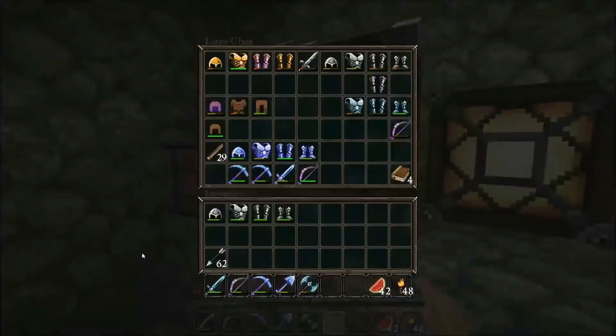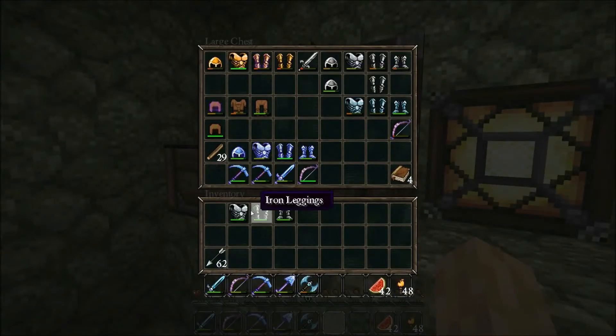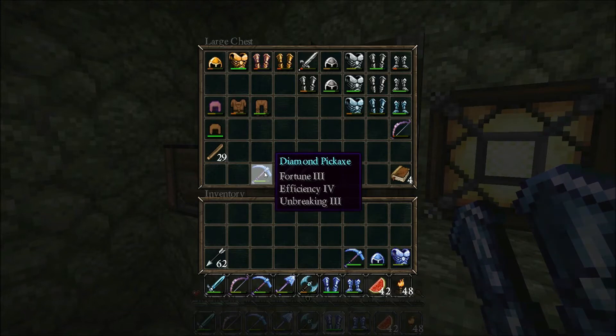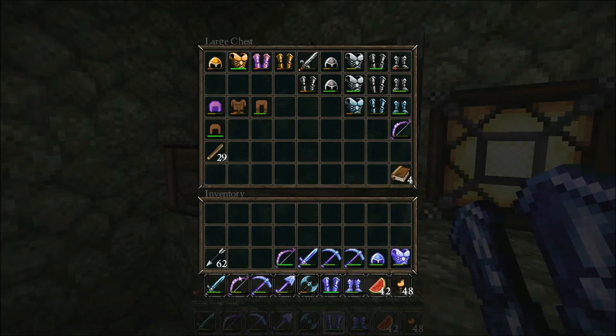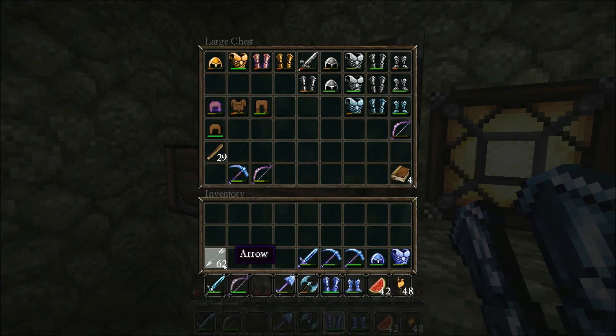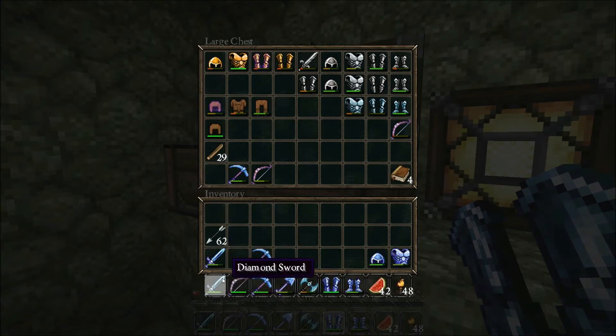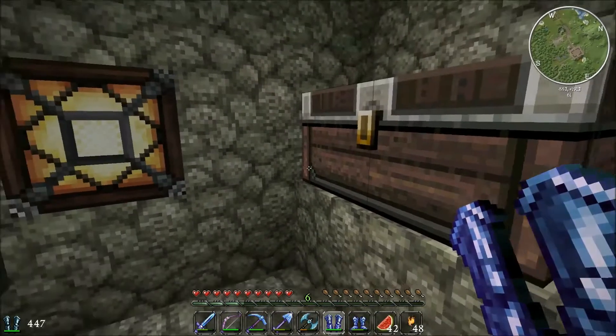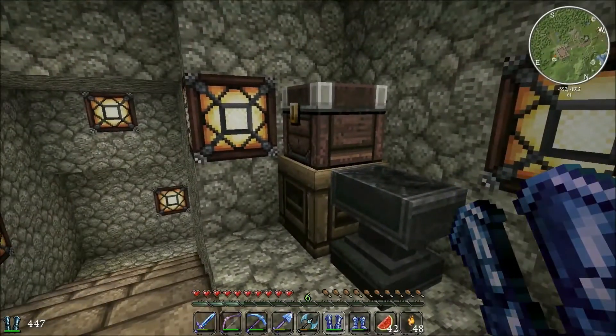Let me just put all this other work gear back - we have too much. Let's grab our diamond boots and all of our sweet stuff. Our fortune three pickaxe, Dawnbreaker, our bow - let's chuck our other bow back and this other pickaxe back. I think that should be pretty good. I'm going to grab another stack of arrows just in case we end up using an absolute ton of them. Dawnbreaker, let's keep the other sword just in case.